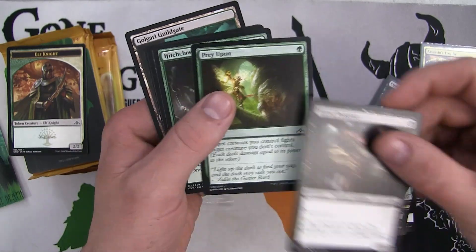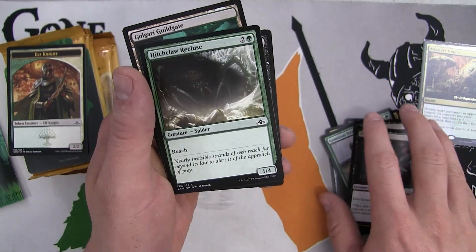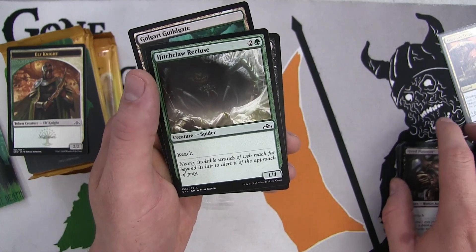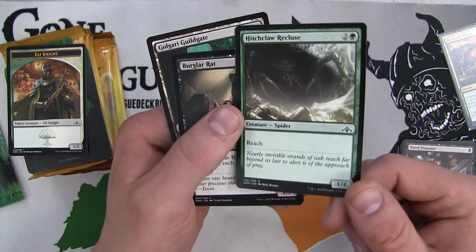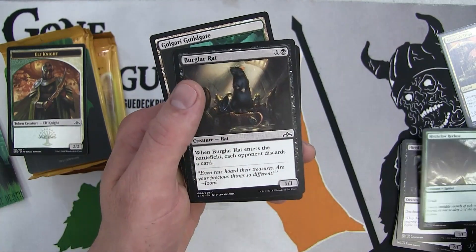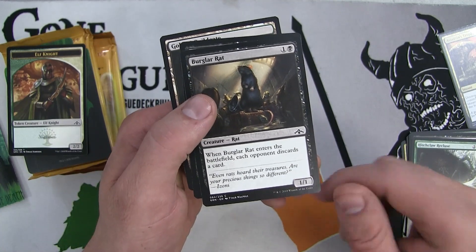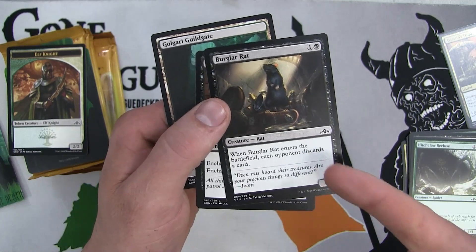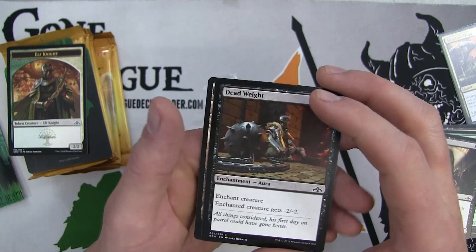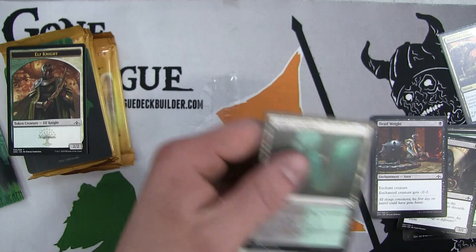Prey Upon already works with deathtouch stuff. So we have three ways already - either one way to give deathtouch or two deathtouchers outright. And then the 4/1 has a pretty good body with flying. I don't know how good flying is going to be in this format, but a 1/4 with reach is very reasonable - if nothing else it's going to be a very good sideboard card. When the rat enters the battlefield each opponent discards a card - ravenous rats are typically very good, especially when you have synergy where you can utilize your creatures to discard and get value back. And a Dead Weight - really good - with a Golgari Guildgate. Dead Weight is a very primary removal, solid.